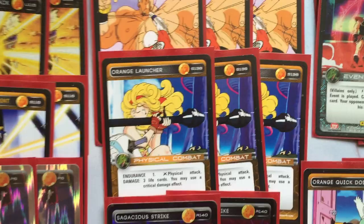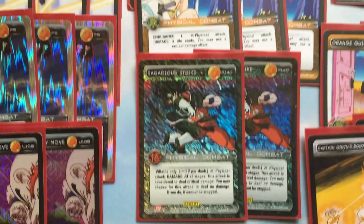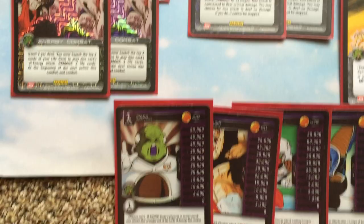Orange Launcher — another staple card. You have to run this if you're running orange. It triggers the mastery and does so much for one card. It helps against Dragon Balls, mirror match — you know, whatever you want. It's a really good card. Mike wasn't originally running this in his build, but I put it in because it triggers the mastery and I was afraid of Blue Piccolo Ball decks — the deck that won in Chicago. It's just too good not to run in my opinion, with triggering the mastery and also getting rid of your opponent's board, their allies and so forth. You have to run this card.